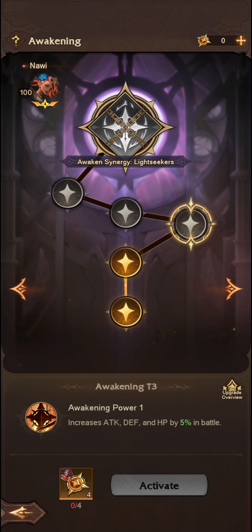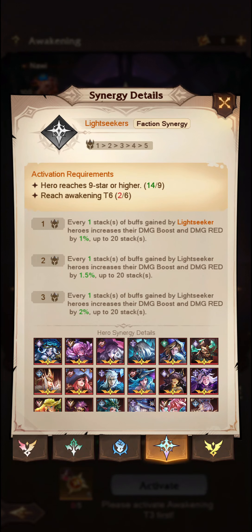Just a quick heads up — I believe it's 24 copies in total, or 24 of these Awaken Orders, in order to get to Lightseeker Synergy.